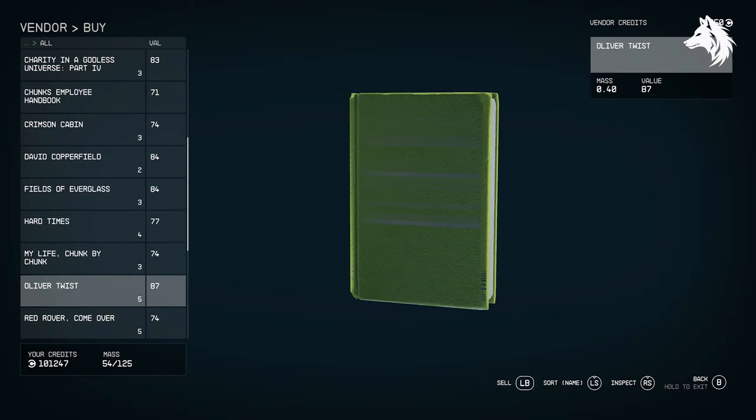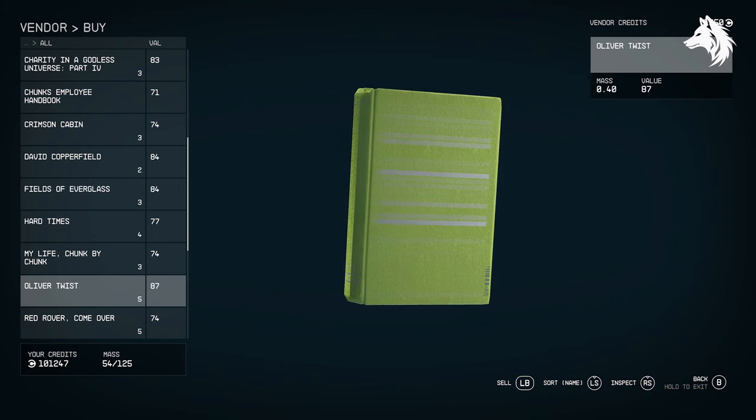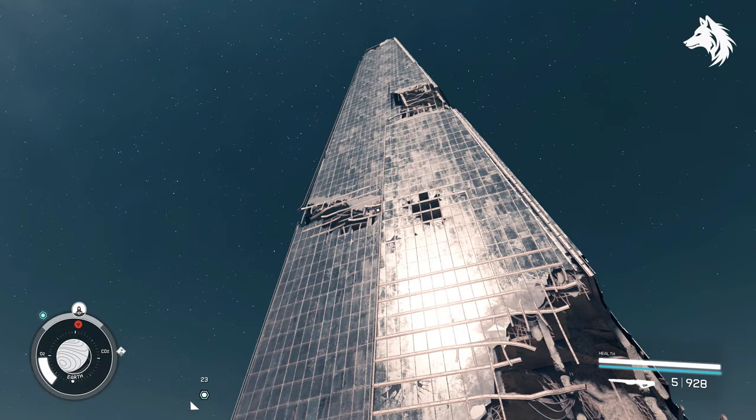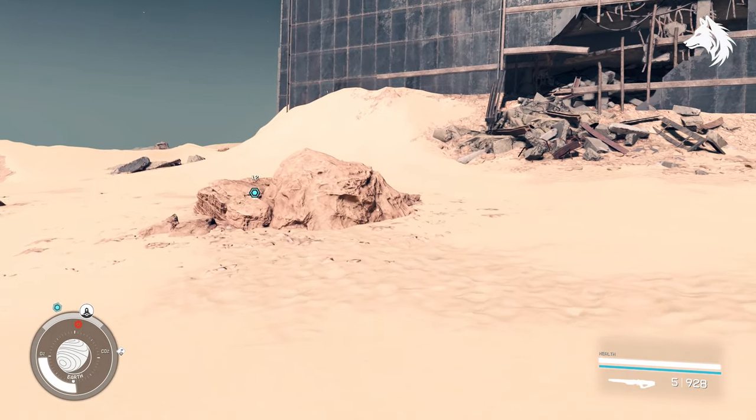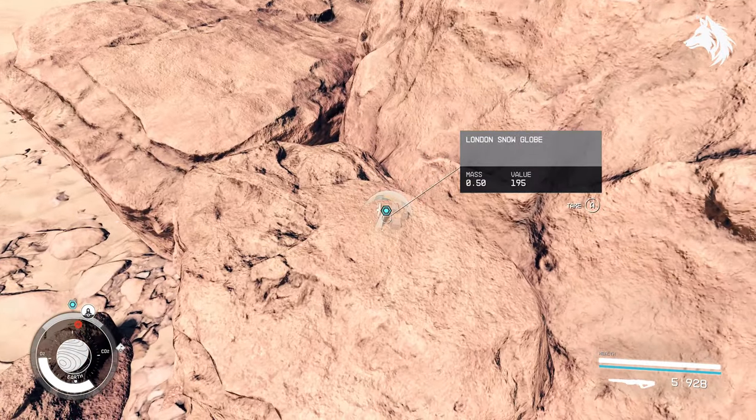Before you head there, the next snow globe is also found at the Aquila City bookstore. It's possible you found this somewhere else, but if you haven't, you can pick it up here — that is Oliver Twist. This will mark the snow globe location of the Shard in London, and now you can head there to get your snow globe.